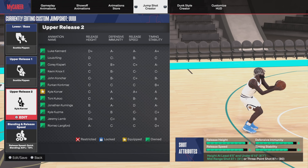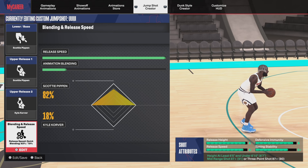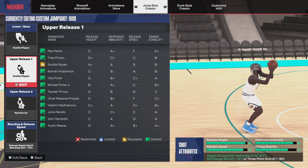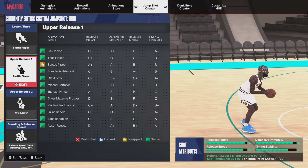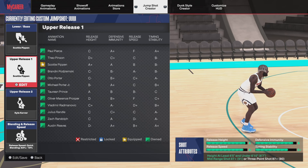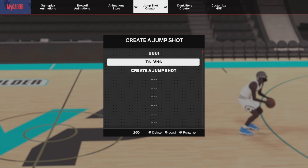For jump shot we have Scottie Pippen's base, Scottie Pippen's upper release, and Kyle Korver at an 82/18 release speed split. This is the main jump shot I use. It has minus release speed, an A for release height, an A for defensive immunity, and a C-plus for timing stability — but I have no problem timing it most of the time.